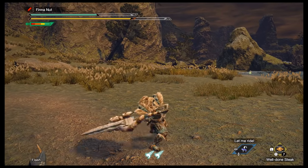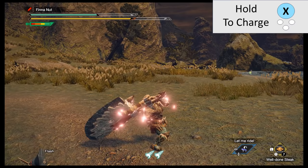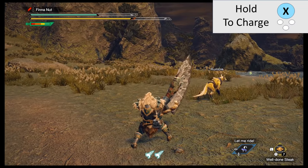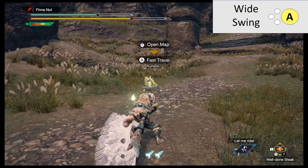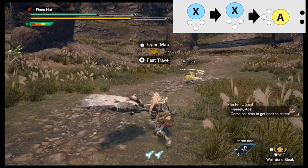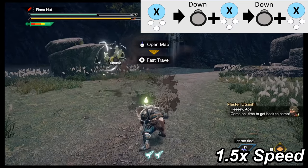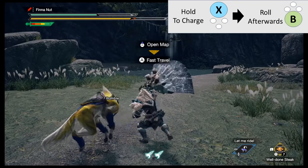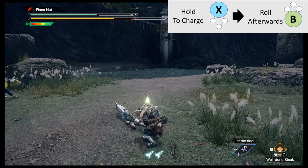Great Sword — it's all about charging up, then swinging for big damage hits. X button is your charge attack; press and hold it to charge to level 3, then release. Level 4 is too long and is actually weaker than level 3 — the key is to wait for the white charge. A button is your wide swing. A combo you can loop is X, X, A. You can go into your true charge slash by pressing X, then down plus X, then down plus X again for big damage. Remember to hit B to roll after each charge swing so you're not a sitting duck with your sword stuck on the ground.